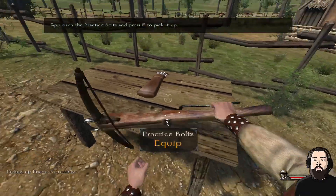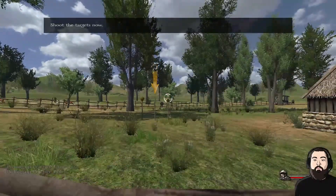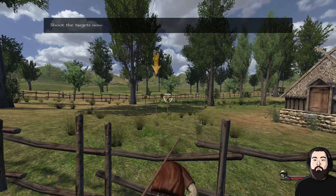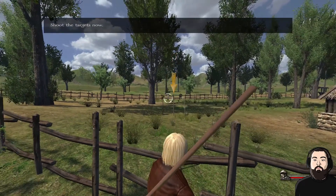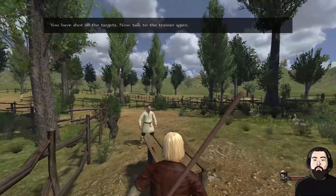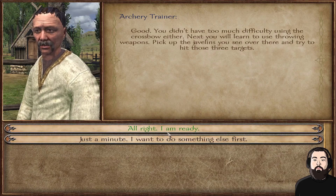Crossbow — shoot targets now. The loading time though — I hate the load time. Okay, so we've done crossbow. You also learned to use throwing weapons like javelins.